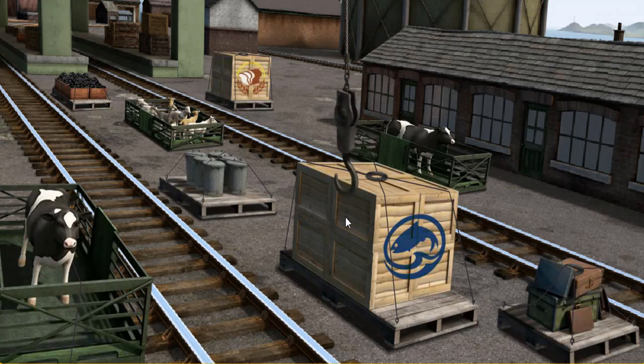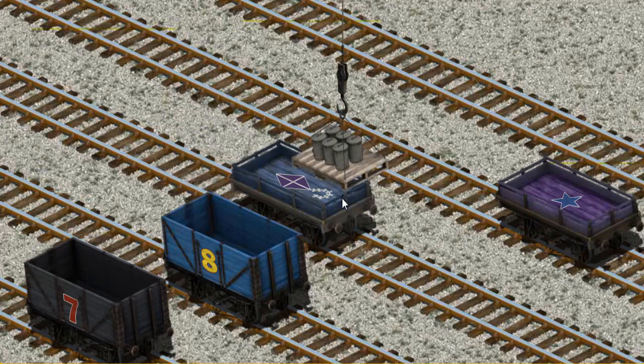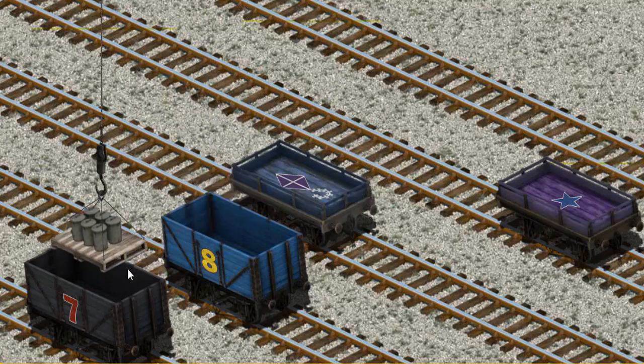Pick another one. Help Cranky find the rubbish cans. You've found them. Let's lift and load. Now, the cargo must be loaded. Help Cranky find the black cargo car with a red number 7.